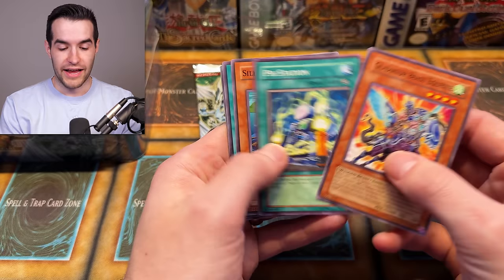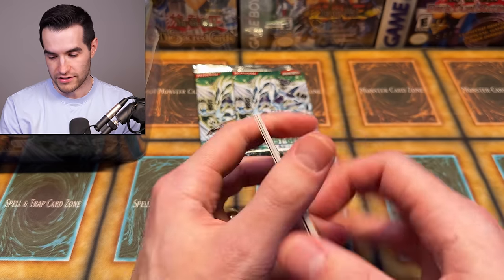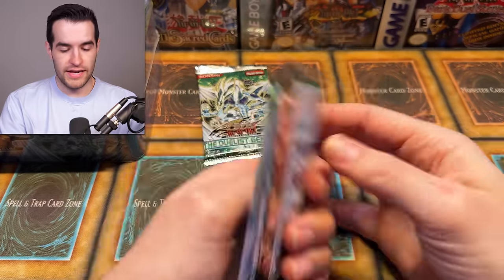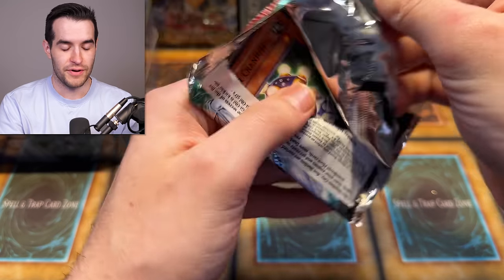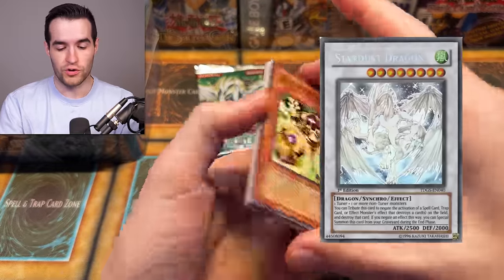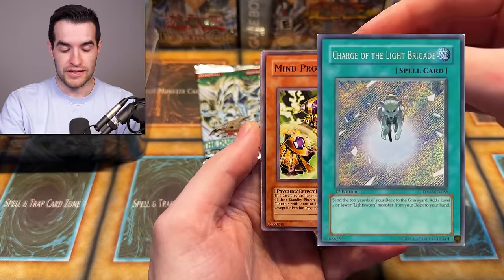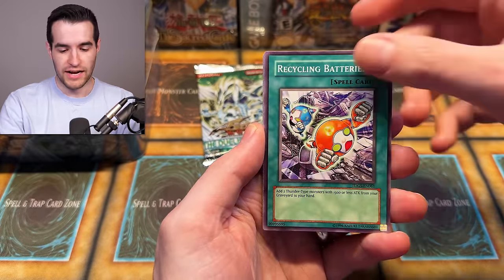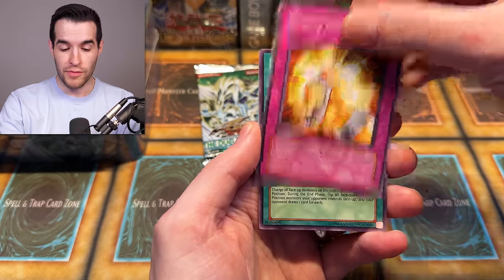We're on the second pack of Duelist Genesis and we've already pulled an ultimate rare Red Dragon Archfiend — I'm not even surprised, it's Lars. Second pack of the special edition, third overall. That's one of the best cards in the set. There's also the ultra rare Stardust, the ultimate rare Stardust, and of course the ghost rare Stardust — all really good options. There's the charge of the light brigade secret too. I have never pulled the ghost rare Stardust ever, so I'm really hoping we can do that.